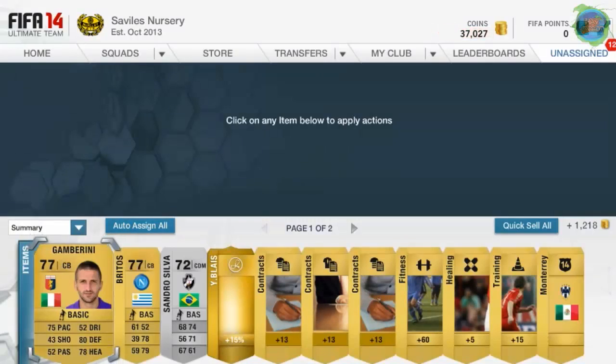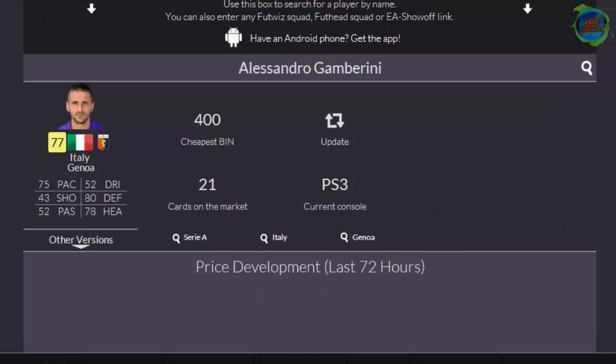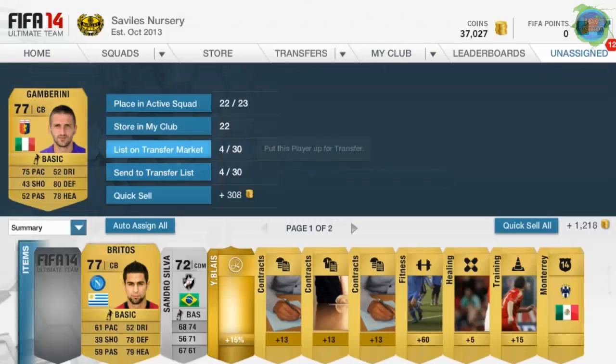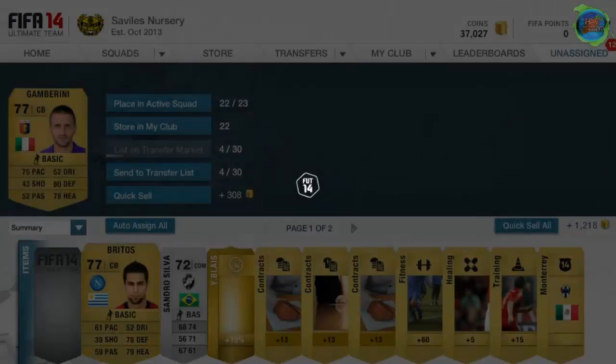Let's see if we can still get some points. Gambarini, Jesper — 400, let's go 350. Britas.